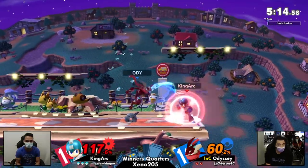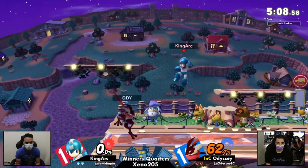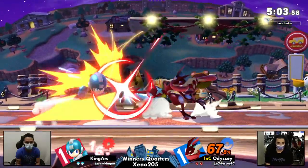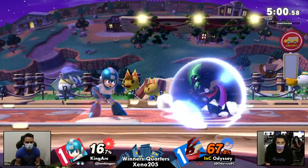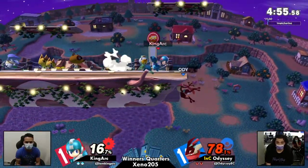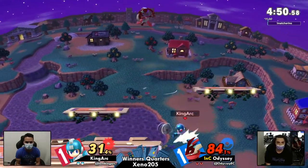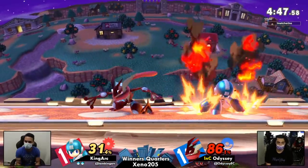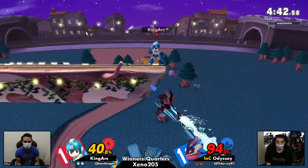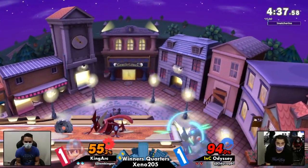60% is certainly nothing to scoff at — we saw how early Mega Man was able to take a stock. That's going to be a nice stock for Adi, getting him into a situation where he's not down by too sizable a margin. That spacing on the grab — the very edge of it, able to connect. Once again, Adi is just punishing the landing options from King Ark. He ends up missing the dash tech — would have liked to see maybe just an F-smash to get that damage off.